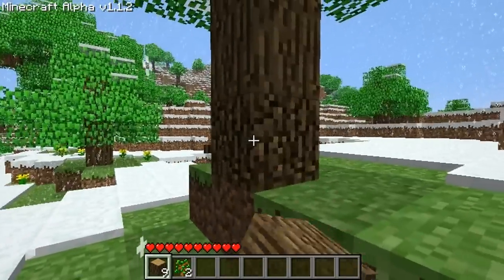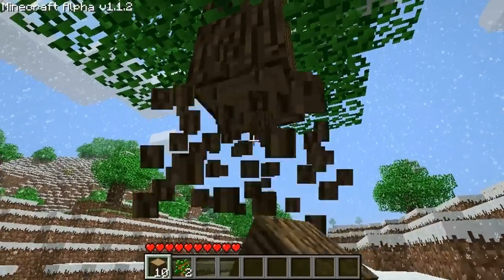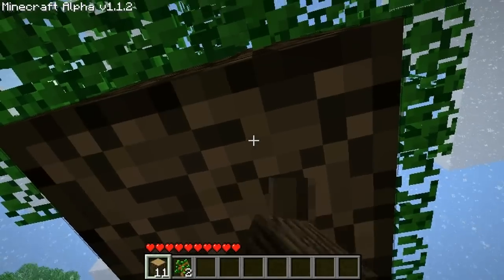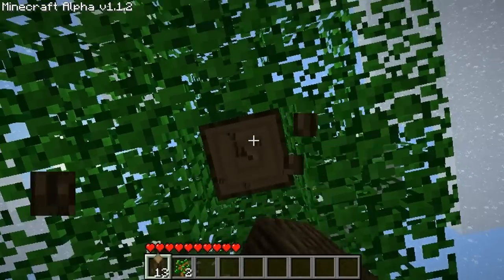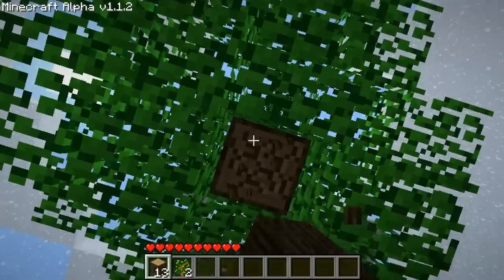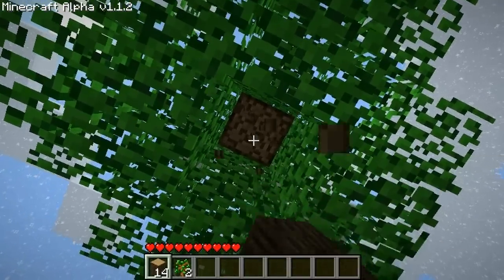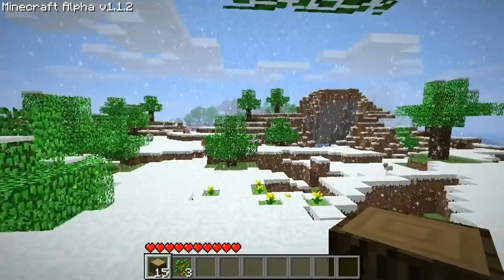Next thing I'm going to need to find is some coal. Coal will look like a rock substance with some little black specks in it. The reason you need coal is to make torches, and torches will basically prevent monsters from spawning in dark areas. Monsters will spawn anywhere that it's dark, which when you hit nighttime is almost everywhere.